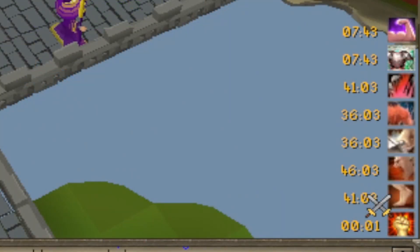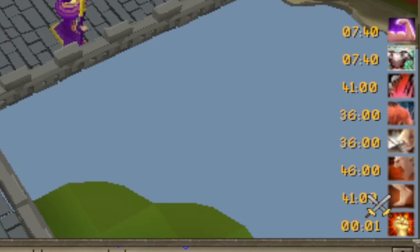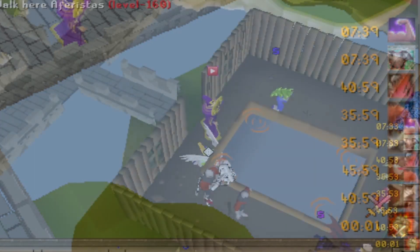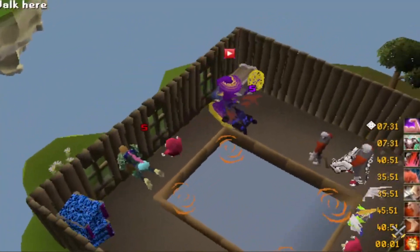The world timers are displayed on the right side of your screen, which helps bring the community together. The AFK zone is very unique — the fishing concept is a good idea.